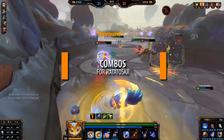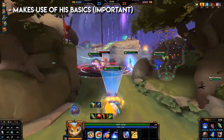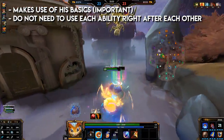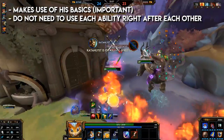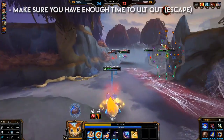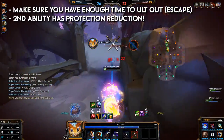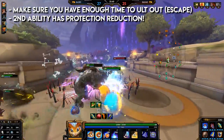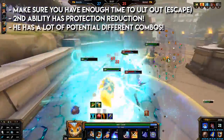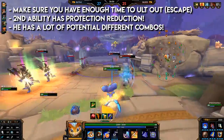Combos for Ratataskr. Rat makes use of his basics, so implement them in between your abilities when needed. You do not have to use each ability right after each other — each ability is situational. When you don't need a stun or slow, use basic attacks in between. Remember his dash and ultimate are used for engaging, escaping, and chasing. Make sure you have enough time to ult out if using it as an escape, as the 1.5 second cast time is a lot when enemies can burst you down.